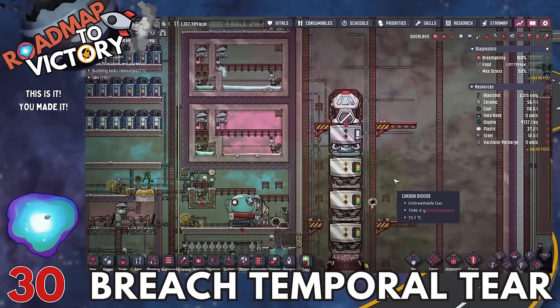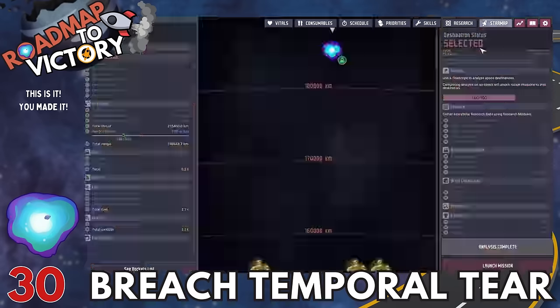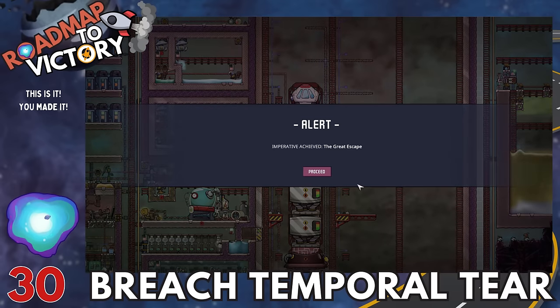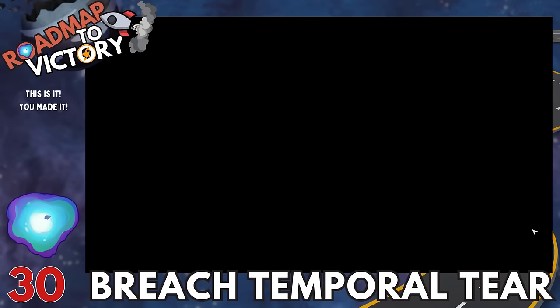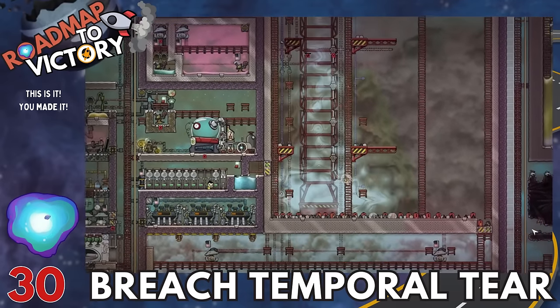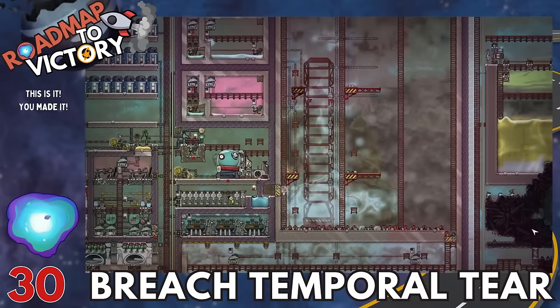Here we are — the last step. You should be able to get to the temporal tear if you have enough liquid oxygen and liquid hydrogen for rocket fuel. As long as you get there and can build the monument and check all the boxes, you've done everything the game is asking you to do. I'd consider that a victory — there's not really anything else the game asks you to do after that.